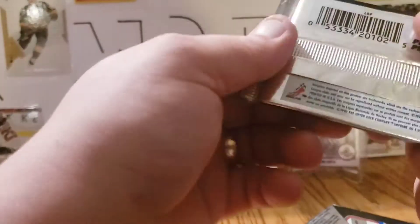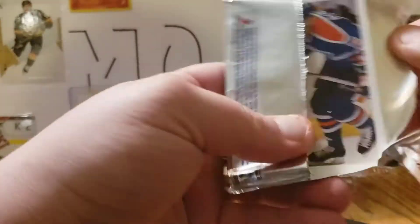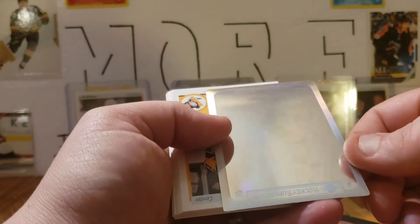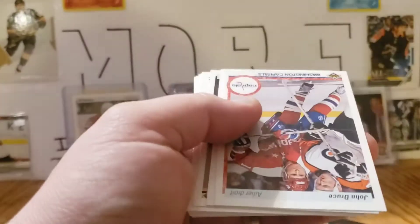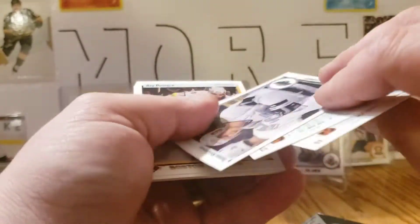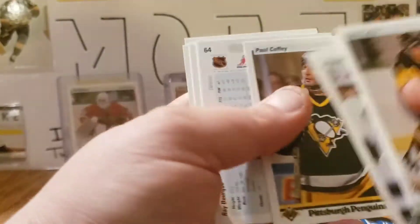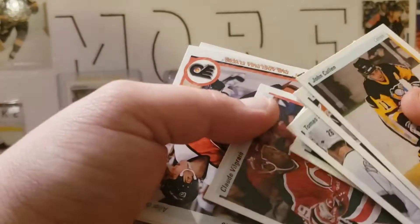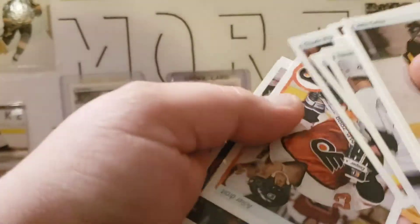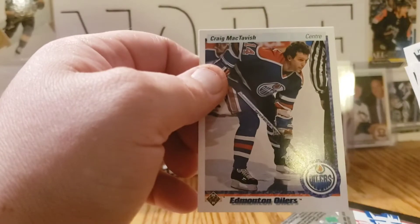Jeremy Roenick rookie card — that's pretty good. He was a good player; wasn't a huge fan of his but respect for what he accomplished and having the courage to go out and do what he did. Here we've got another hologram — that one looks to be Steve Yzerman. Then John Cullen, John Druce, Thomas Sandstrom, Ray Bourque. Vezina Trophy winner Paul Coffey — two Ray Bourques in the same pack! An art team checklist — Tim Kerr, Claude Vilgrain, Ilka Sinisalo, Mike Moffat, and Craig MacTavish, the last player in the NHL to not wear a helmet.